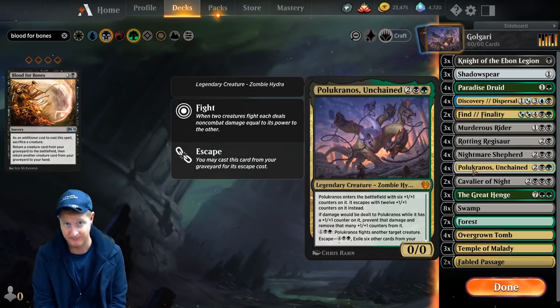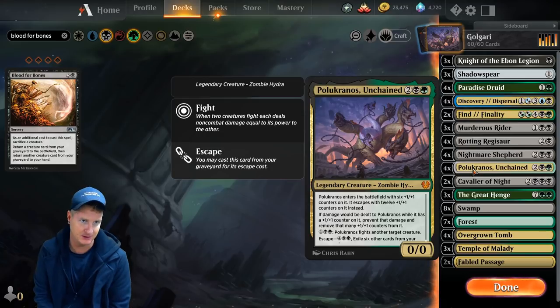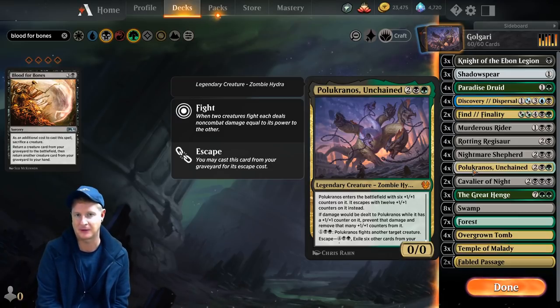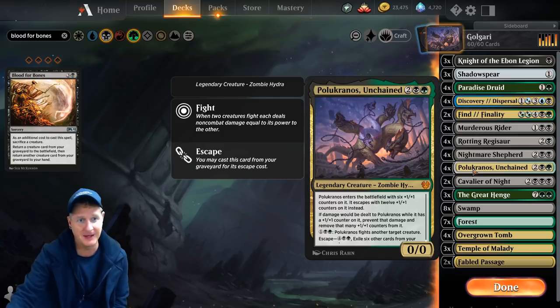Polukranos Unchained — this is a newer card, same with Nightmare Shepherd. Really fun. Enters the battlefield with six +1/+1 counters on it, and escapes with 12. You're going to see us use that Beast Mode style. If damage would be dealt to Polukranos, you basically remove that many +1/+1 counters. And for three mana, it can fight another target creature. There was a case where I forgot this was even a thing on the card — so many Magic cards, so many abilities. I nubed it up there and forgot about it during one of the matches.